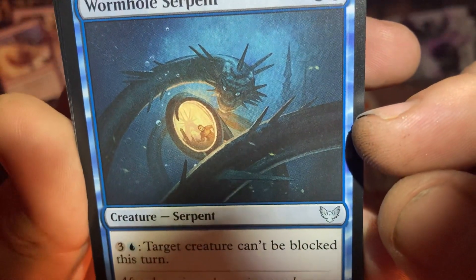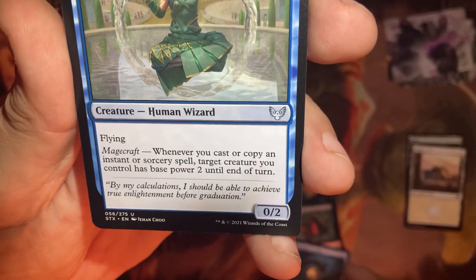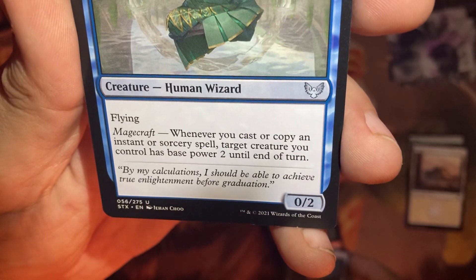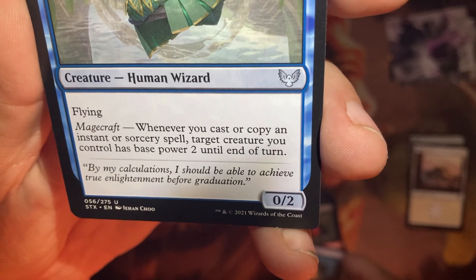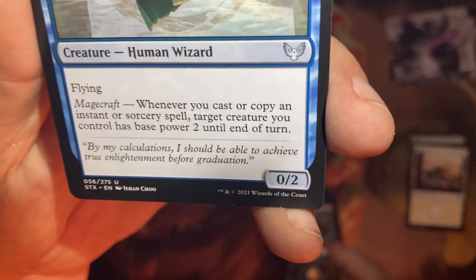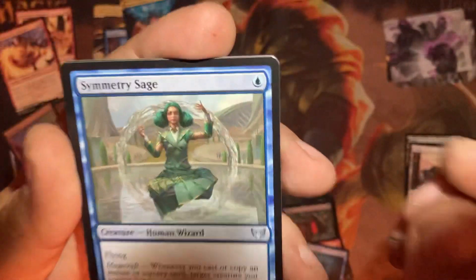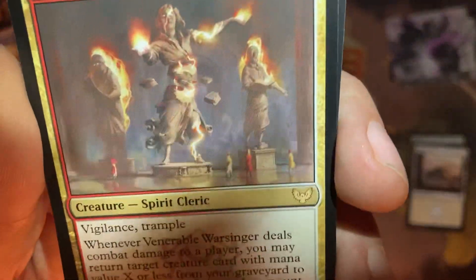That looks kind of cool. Whenever you cast or copy an instant or sorcery spell, target creature you control has base power two until end of turn. So she's a 0-2 and becomes a 2-2 with flying. It's a wizard, it's a human — that's kind of nice.